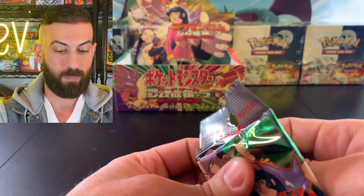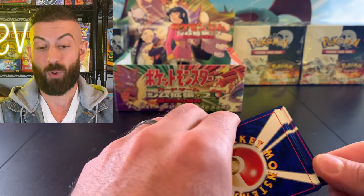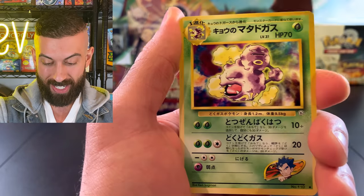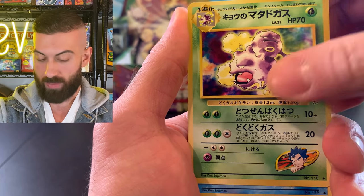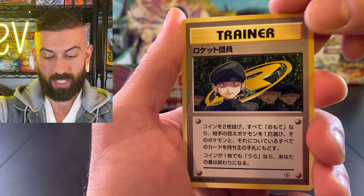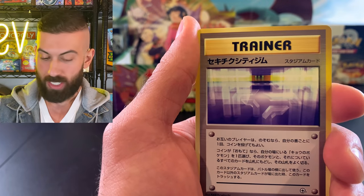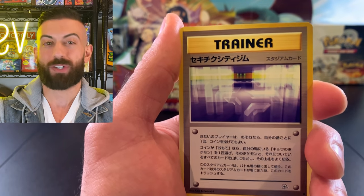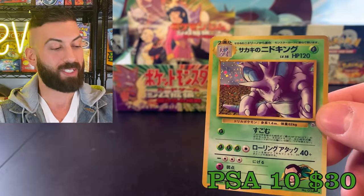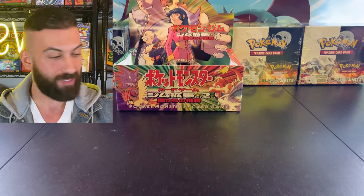We're doing 10 packs this episode - it's taking a while but we're getting very close. We got a Weezing - I don't know if we have that, putting it to the side. We got Magikarp, another Pidgey, Rocket's Minion, another Machop. Then a trainer, another trainer. I really want to pull another Charizard - it's been a while. We got a Green card and another Giovanni's Nidoking - this might be the card I have the most copies of from this box.